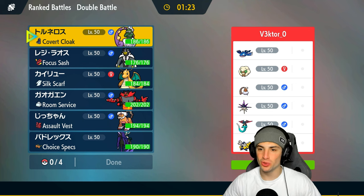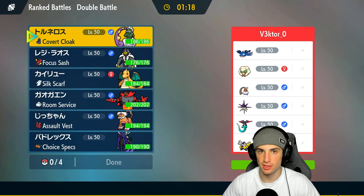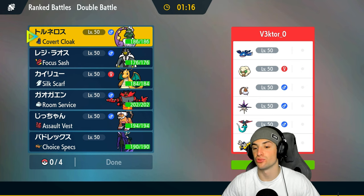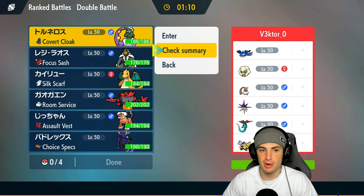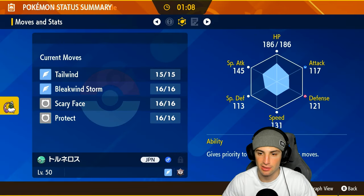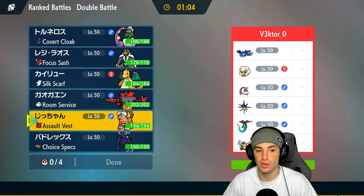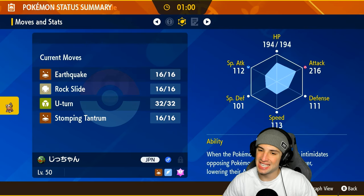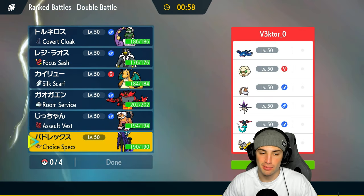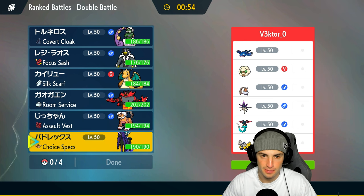We're going up against a team I'm pretty sure we've showcased on the channel — Overqwil and Kyogre, a pretty decent team with Sheer Force Landorus, Whimsicott, Dragon Pulse, and Iron Hands. They have weather control; we have no weather control. They probably think our Tornadus has a dance or something, but I still think we're fine. If they lead Kyogre we have a bit of a problem, so we might want to go Shadow Rider Calyrex with Choice Specs and Eviolite Tornadus.